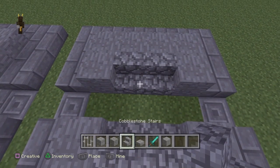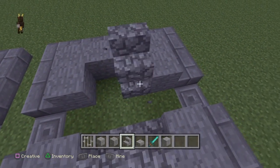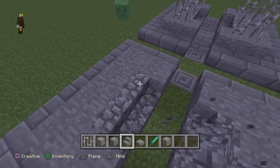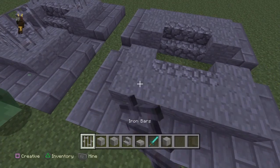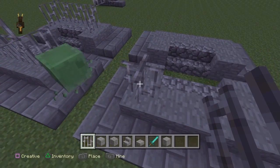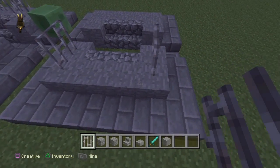Now you need cobblestone stairs and just put them here on the blank spots. Go to the end and cover that up — cover all of it up first to make it easier.